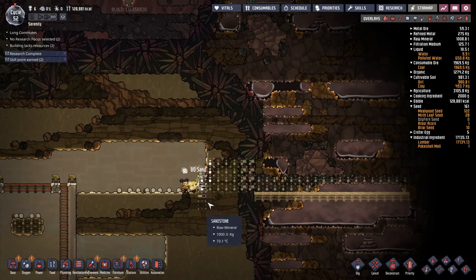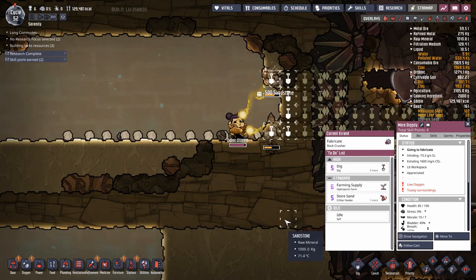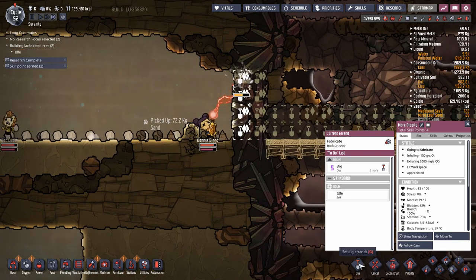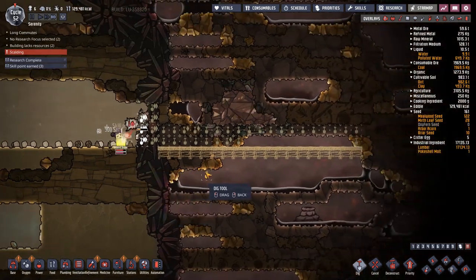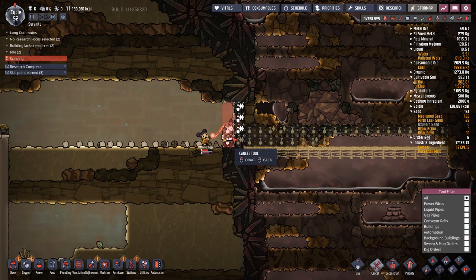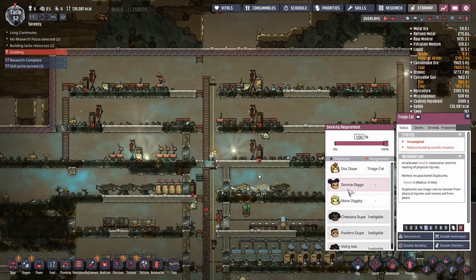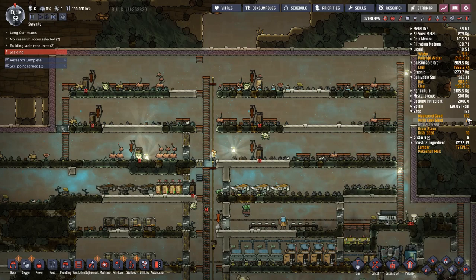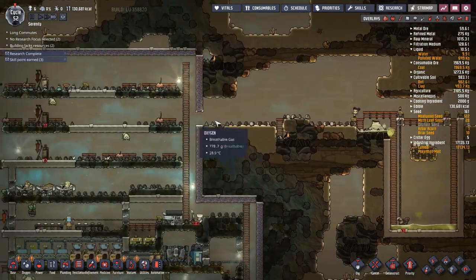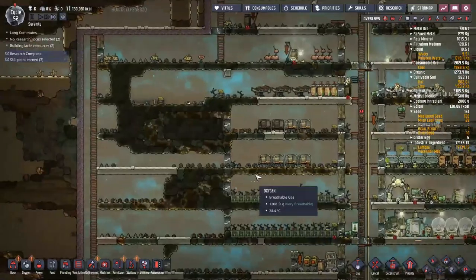If I do this sneakily and go back and forth a bit I should be able to get my dupes in without them getting too badly scalded. Temperature is around 76–77 — that's too much, we're calling it. I'll cancel just this layer here to convince them to go back. I'll assign everyone back to their beds to get tuned up and ready to go again. This would be a lot easier with atmos suits but I don't have any yet. I could throw together an electrolyzer right now but I'd prefer to have the conductive wire first. The whole joy of this map is dealing with stuff you don't normally have to.